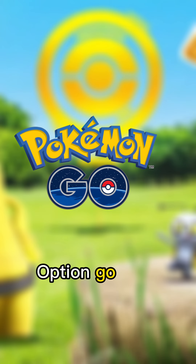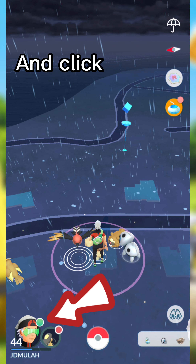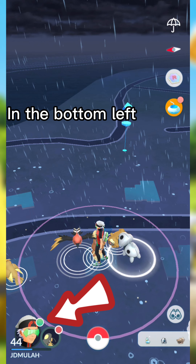Now after you select that option, go back over to Pokemon Go, go to the home screen, and click on your character's icon in the bottom left corner.